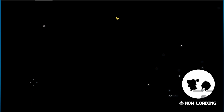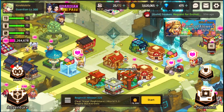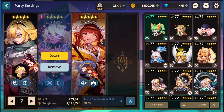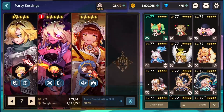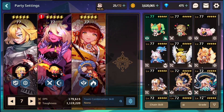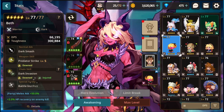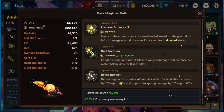Moving on from cards — certain characters that aren't really meta in Colosseum are absolutely incredible in this style of game mode. The first one I want to highlight is Beth. She's one of the best melee characters, and she has good dark typing, which is the complete opposite of light. Future Princess is also great here because of her weapon skill. Beth in particular brings a ton of damage and has a really cool passive called Battle Instinct.